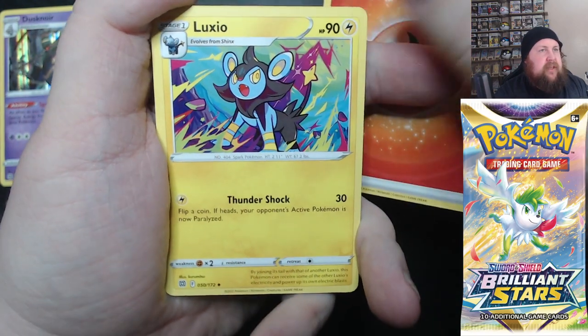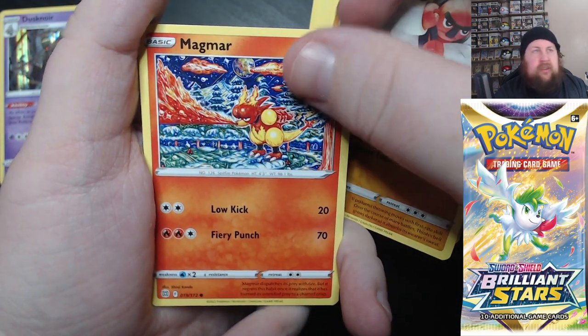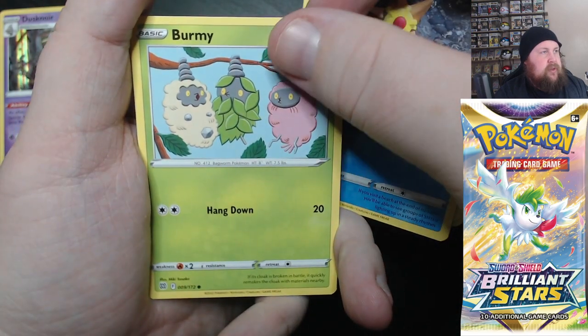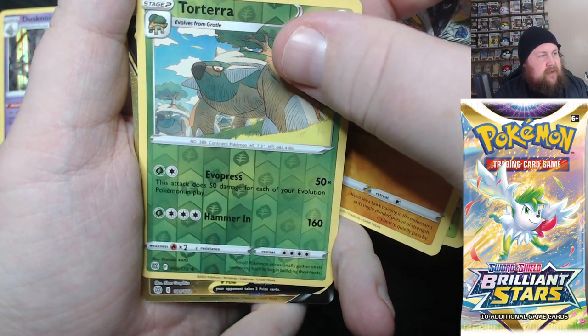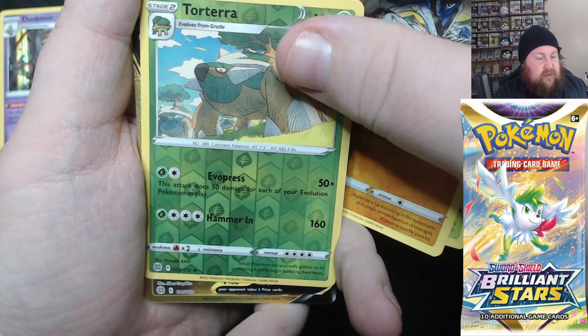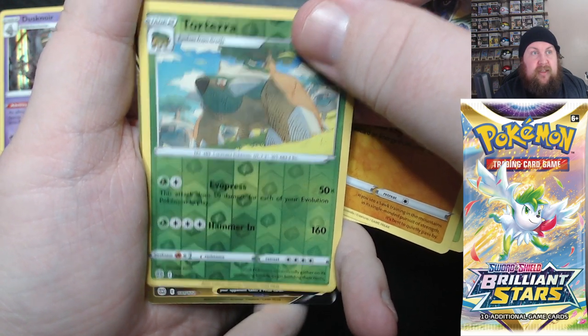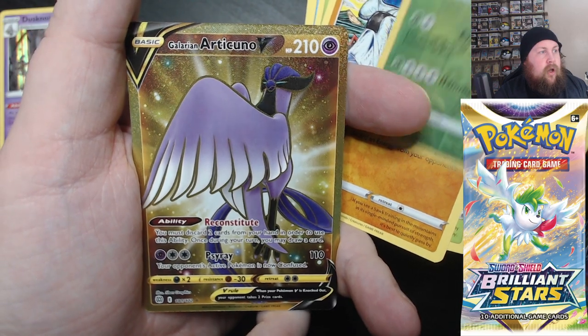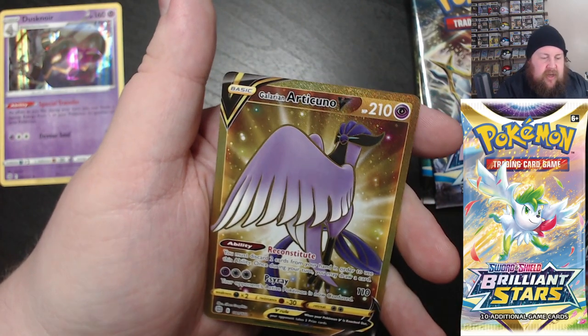We've got Fire, Luxio, Pot Helmet, Togekiss, Snorunt, Magma, Staryu, Burmy — we've got three Burmys — Sork, a Reverse Torterra, and there's something here I've moved on a little bit. That actually looks like a gold card as well. So that could be really nice — in 3, 2, 1. Oh, very very nice! It's a Gold Galerian Articuno V. Oh, that is very nice. Let's get that popped in right away — let's get this one protected.